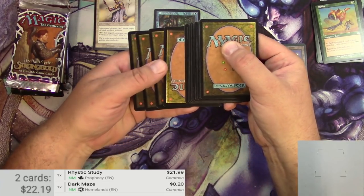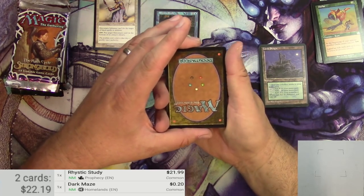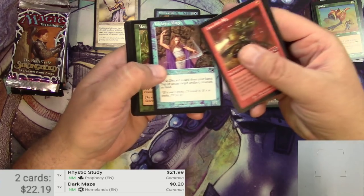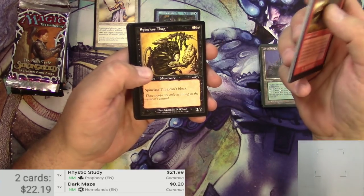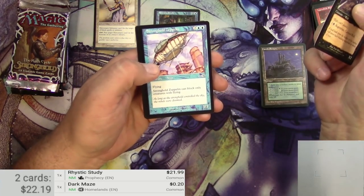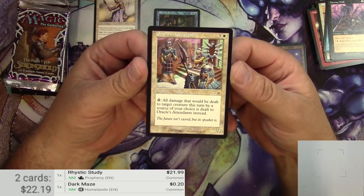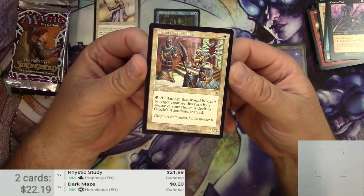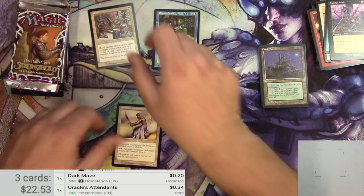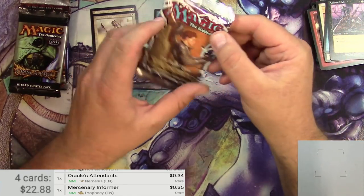Moving on to Nemesis — another expert level pack. I got an upside-down card; I've run into this before with older sets. The rare appears to be upside down, which is apparently somewhat common. Cards include Wrathy Intimidator, a Moss Dog, Spineless Thug, Carrion Wall, Stronghold Zeppelin, Noble Stand, and the rare — Oracle's Attendance. It redirects all damage dealt to a target creature to itself; it's a 1/5 Soldier for four. Scanning it: 34 cents. Nothing big.